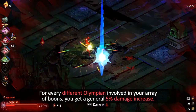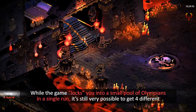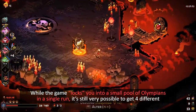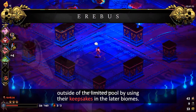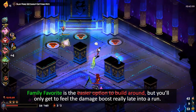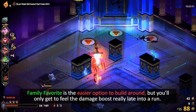The other option is Family Favorite. For every different Olympian involved in your array of Boons, you get a general 5% damage increase. While the game locks you into a small pool of Olympians in a single run, it is still very possible to get four different Olympians and Hermes for a respectable 25% damage buff, without having to worry about applying status effects. You can even go higher by enforcing additional Olympians outside of the limited pool by using their keepsakes in the later biomes. Family Favorite is the easier option to build around, but you'll only get to feel the damage boost really late into a run.